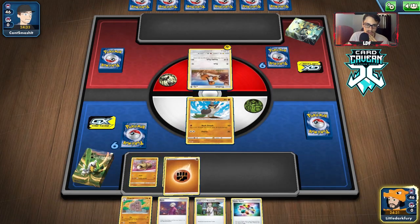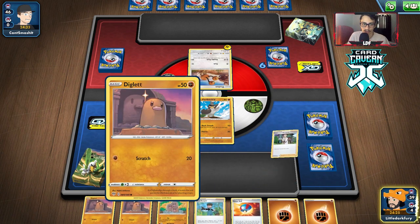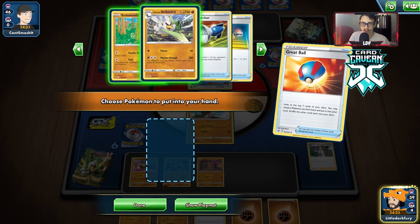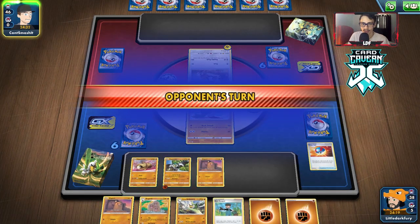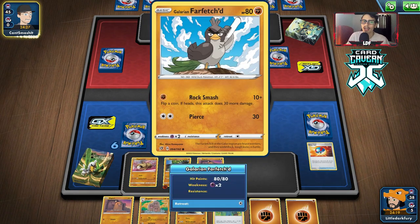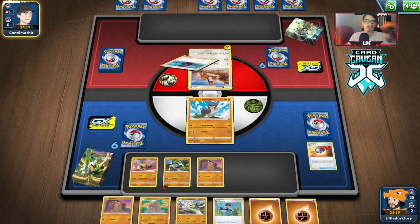We could try to build up Passimian because it can attack Dugtrio and go through resistance. We'll just play the Research — we are going to lose a Turbo Patch, which is not ideal. There's a Diglett and a Great Ball. We'll take the Sirfetch'd and just pass. We get a couple of energy and a Bird Keeper, so we can go Bird Keeper into Passimian next turn, though I want to wait since Passimian isn't doing damage yet.